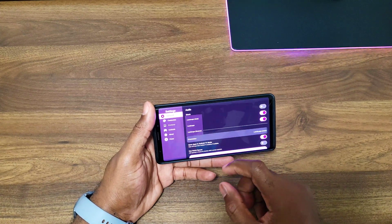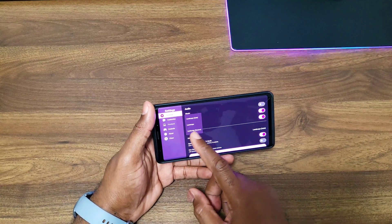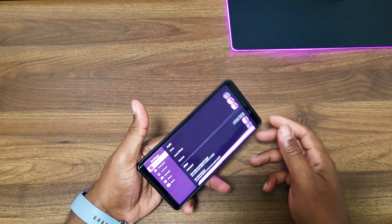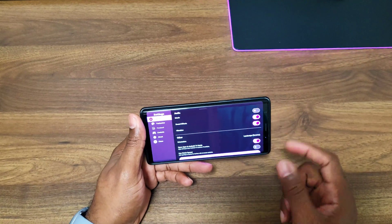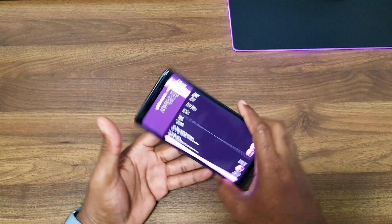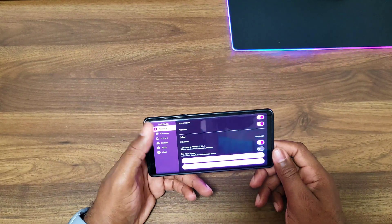For orientation we have landscape, auto landscape, and landscape reverse. Landscape reverse is if you want it on a different side — my USB-C port is on this side and the top of the phone is here. I'll keep it set to just landscape.